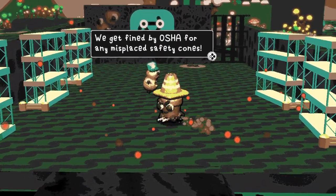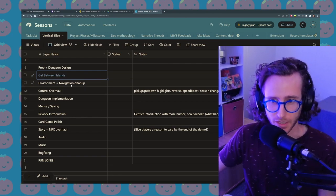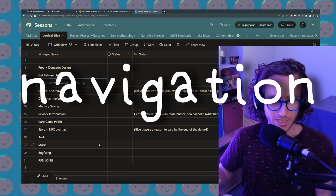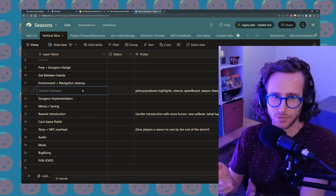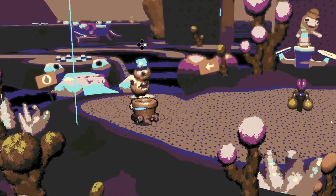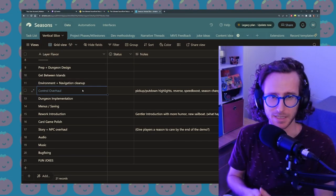So really quick, here are those 12 things I need to get done. I need to polish up the minigame where you get between the islands. I need to clean up the environment and navigation in general, make things a little more smooth and fun to get around. I need to overhaul the controls — people have different intentions, like when they put something down they want to be able to pick it right back up, so I'm going to have to do some smart management of how that works.